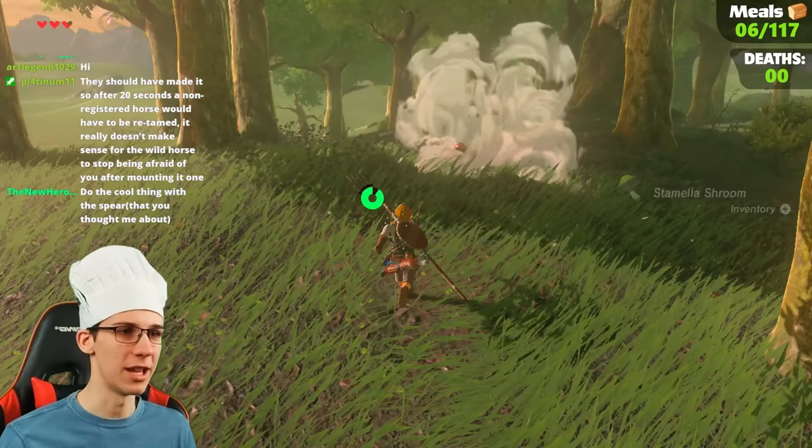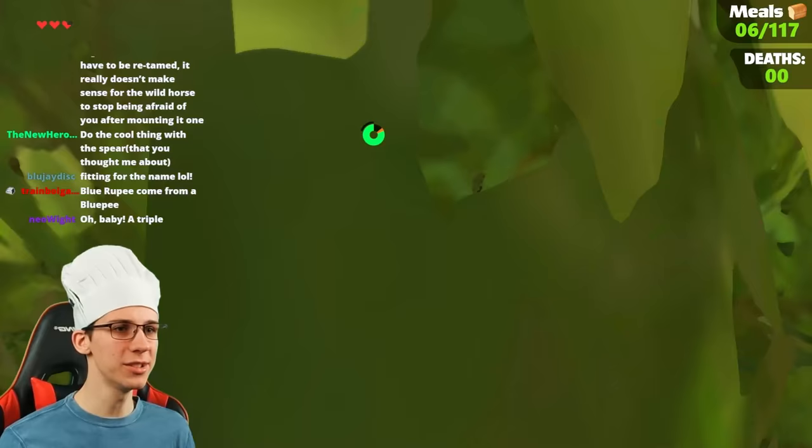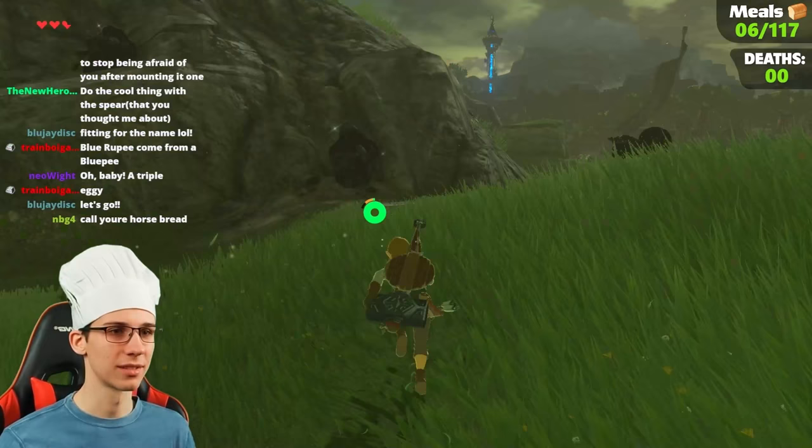Bambi! Dead Bambi. We got raw prime meat now — a higher grade. There's some stuff that requires better grades. Those are eggs — yeah, we'll need eggs for sure. Quite a bit of them. Make some nice omelets, crepes.